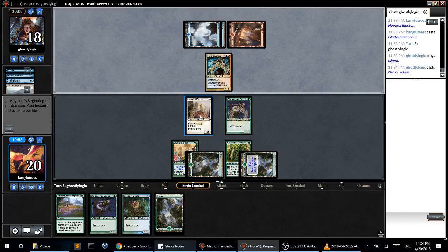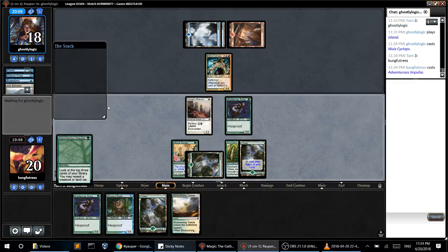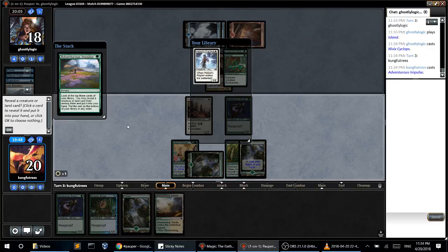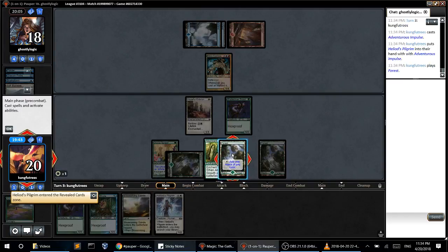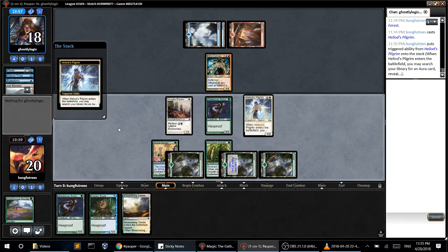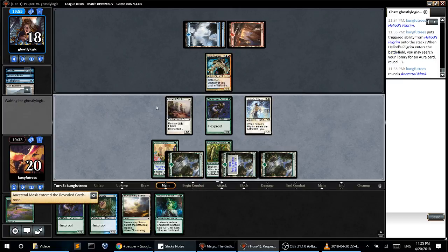Cyclops, Cyclops. It's time to be hitting that mask. Let me try Adventurous Impulse — see if I can hit a Pilgrim or something big. I do hit that Pilgrim. I'm definitely going to be getting the Ancestral Mask here, definitely going to be chomping, and we'll go from there.